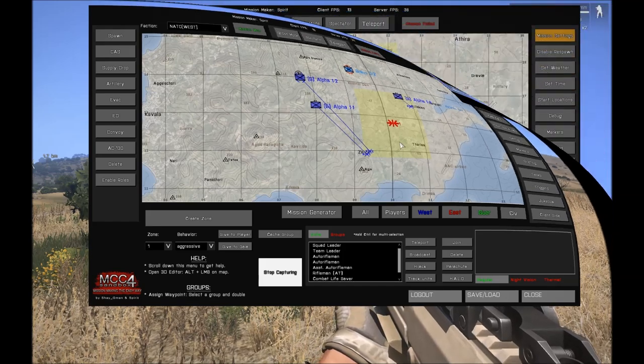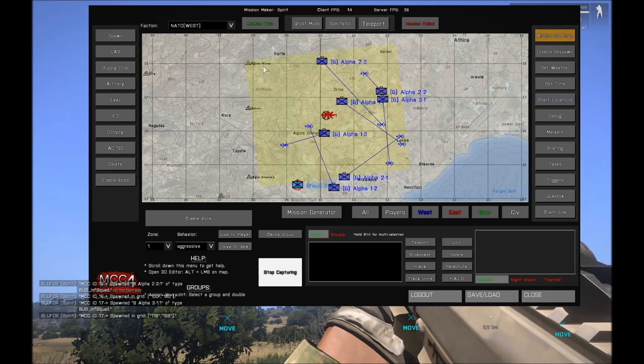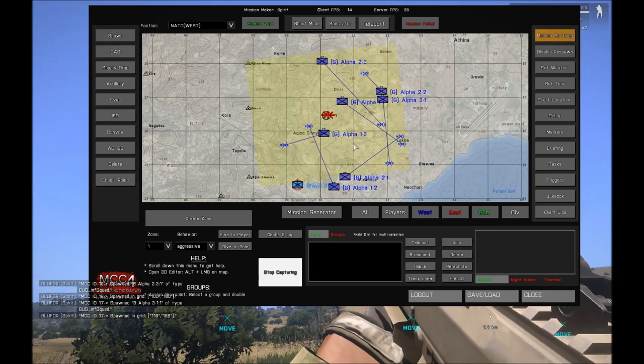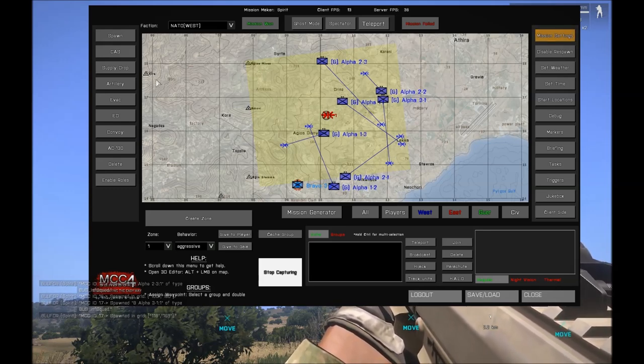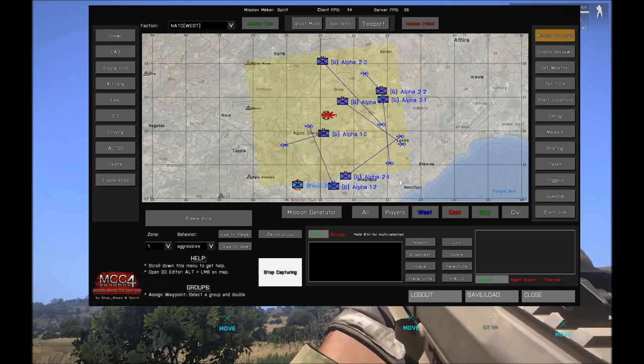Now I'll set up a zone and show how units respond to threats. These guys are patrolling and I will throw some enemy units straight in their face. We're going to see how the waypoints are updated and watch the attacks being generated.